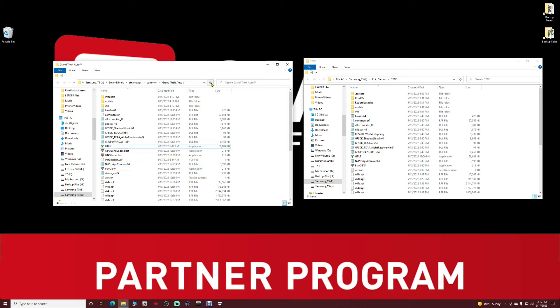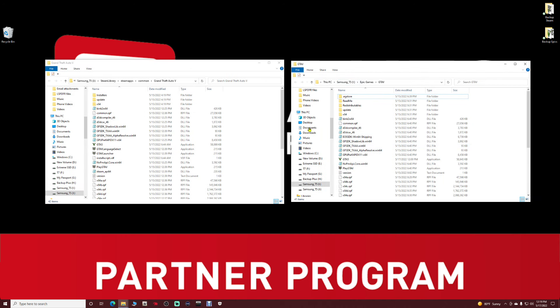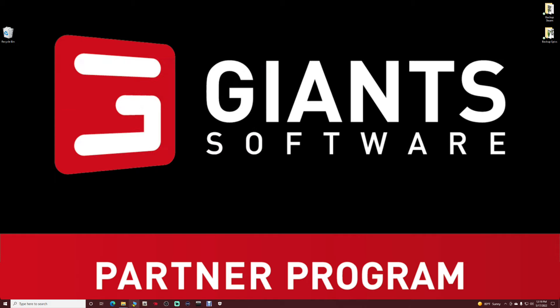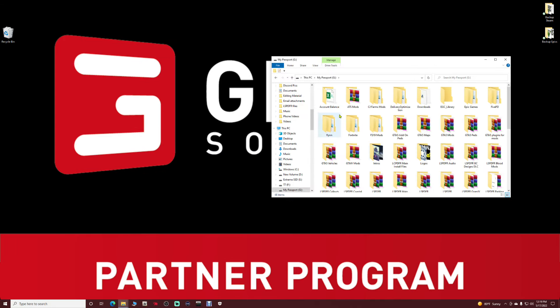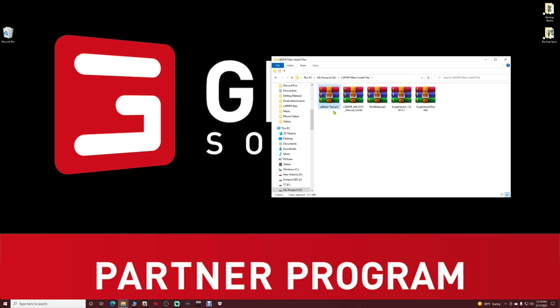My game is initially going to fire up because I have zero mods in my files. But here's what I'm going to do — I'm going to go into my folder and grab a couple of mods to install into my main game directory. I'll grab my trainer and my Script Hook V for version 26.12.